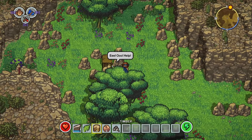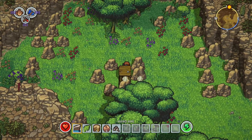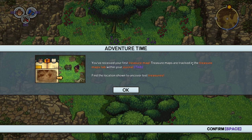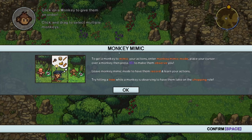Oh this is super cool — oh it's a monkey! Monkey dude! I'm gonna save you, I shall save you monkey friend. Your monkey friends can do anything you can do — assign them roles in monkey mimic mode by holding Q. You've received your first treasure map — treasure maps are tracked in the treasure maps tab within your journal, find the location to uncover lost treasures. That is super cool. Q monkey mimic mode — enter monkey mimic mode, place your cursor over the monkey, press E to make them observe you, leave monkey mimic mode to have them record and learn your actions.